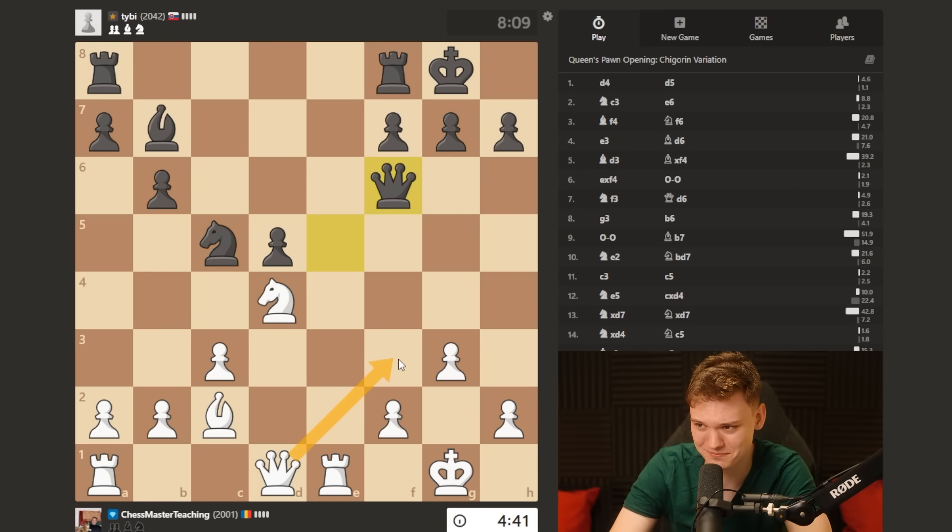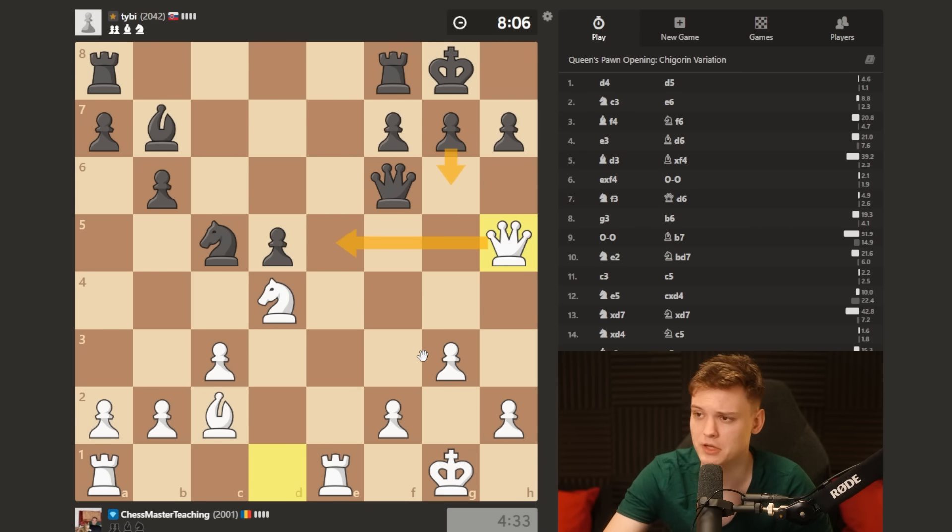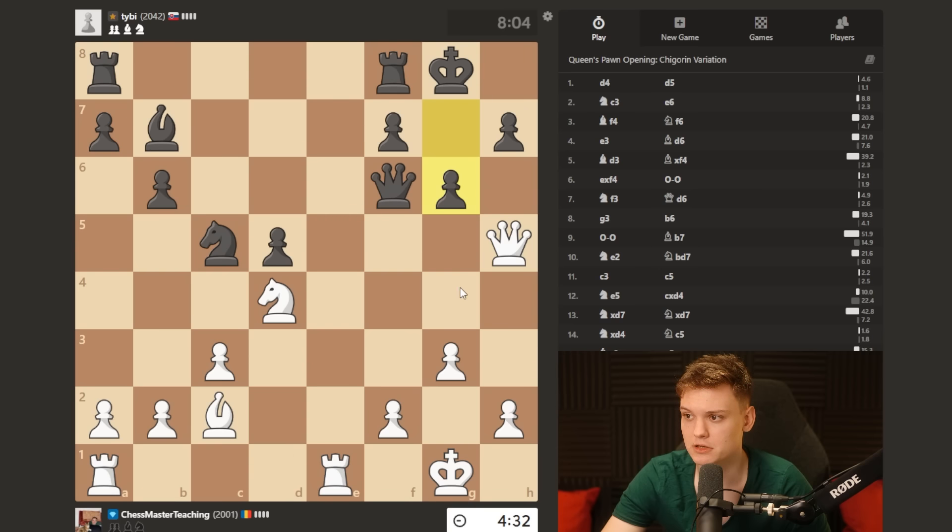I could try Qf3, offering a queen trade. Qh5, offering a maiden one. Yeah, I think that's maybe a more clever way to do it, because after g6, Qe5, if we trade queens, at least get a tempo - might as well do it with a tempo.